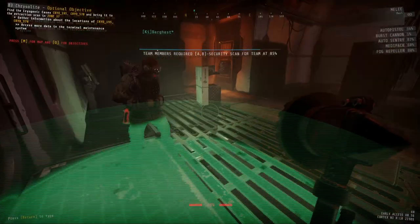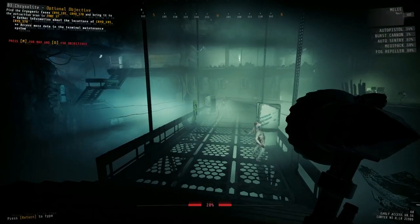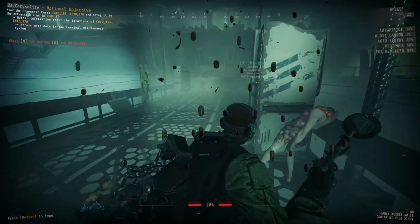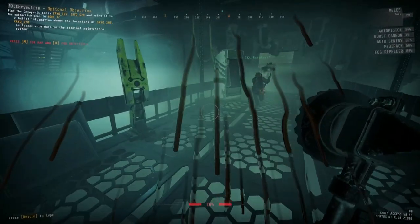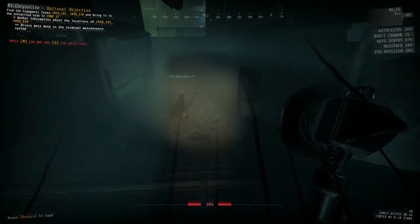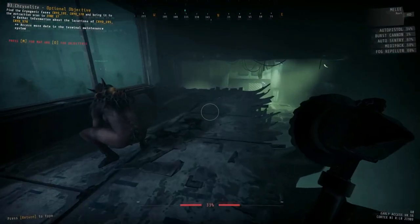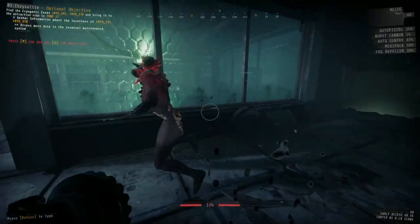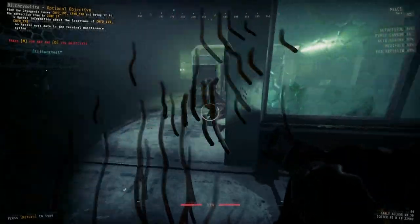Inside zone 124, you will find the second bulkhead key, the door control to the overload objective, two scouts, and then either a bunch of regular enemies, big strikers, or hybrids throughout the room. You'll also find the security door that leads to zones 125, 126, and the overload bulkhead door to zone 363. There's only one entrance to this room, and you have three security doors that all have alarms on them. Ideally, you're going to want to do as many of them as you can before opening any zones, to minimize spawn locations.